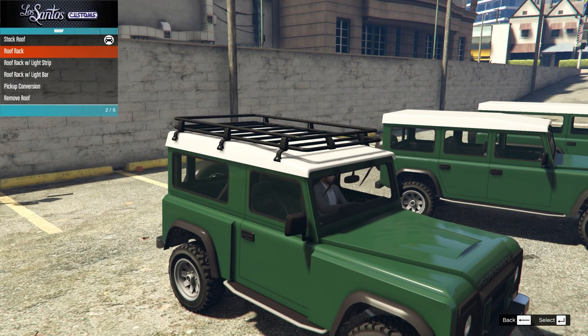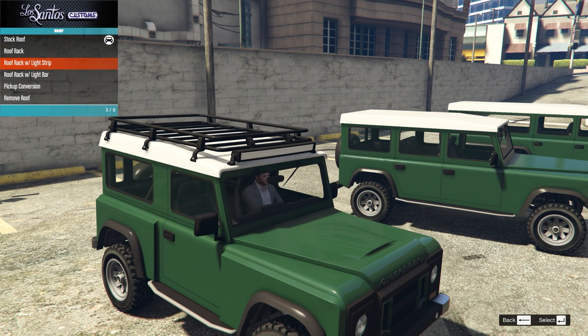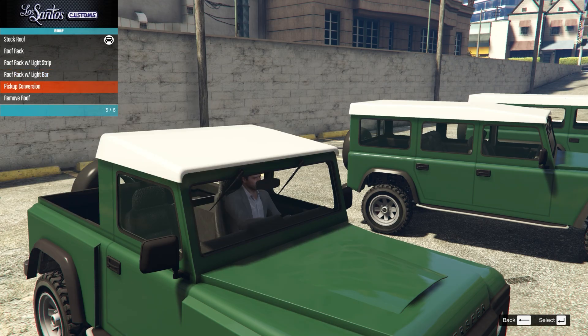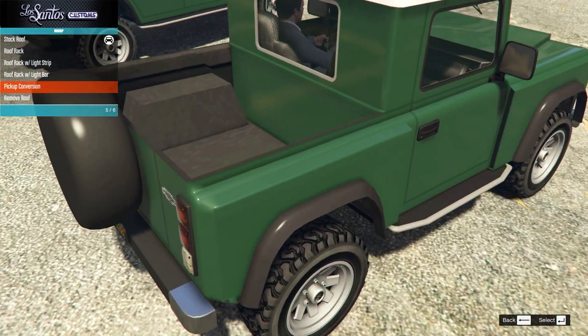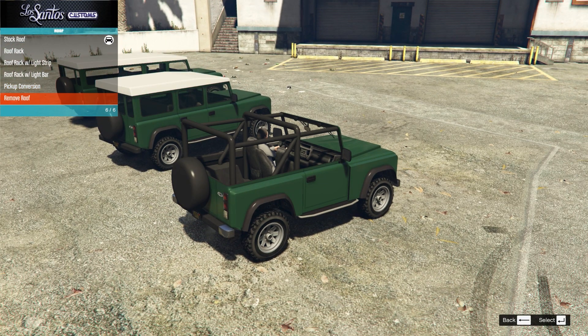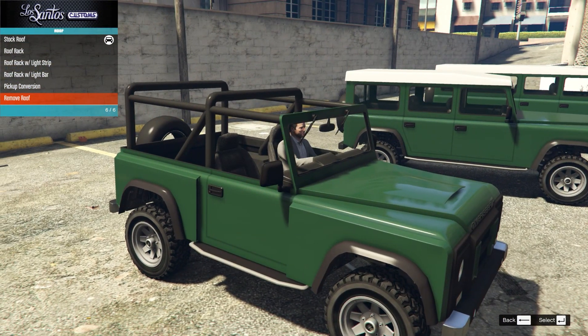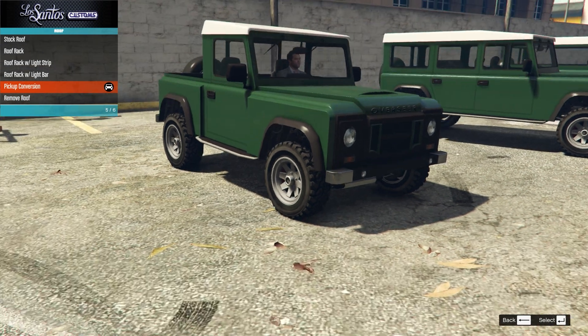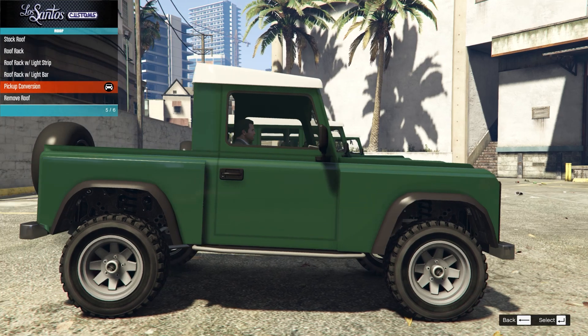On the roof we have the roof rack, which looks very nice; the roof rack and light strip; the light bar; and then we have the pickup conversion — oh, that's very cool — or we have remove roof. I'm going to go for the pickup conversion on that. I think that's very cool.